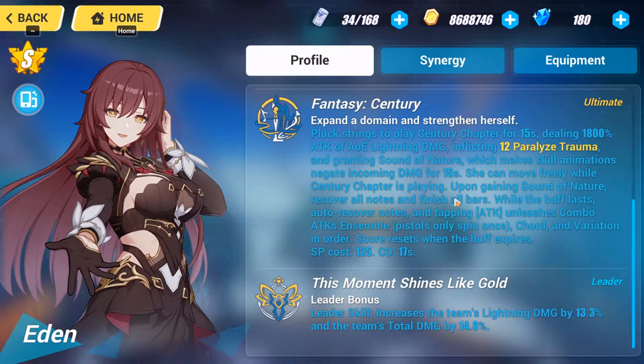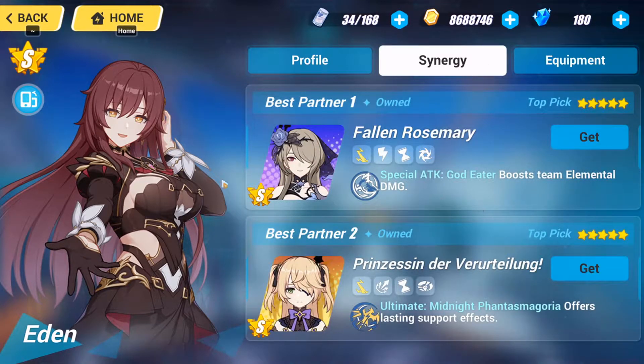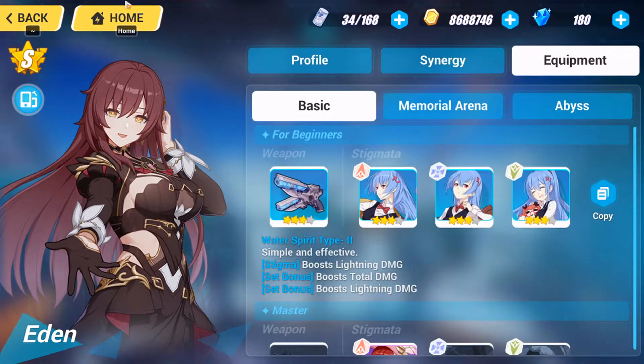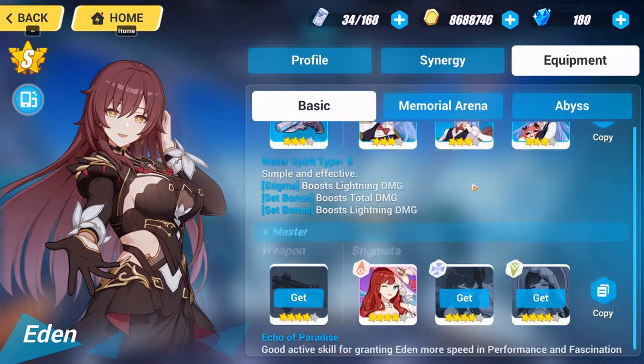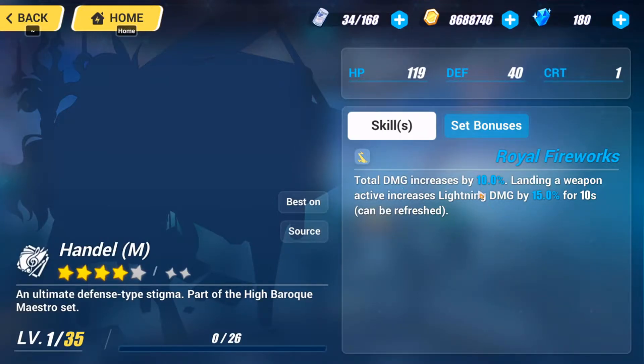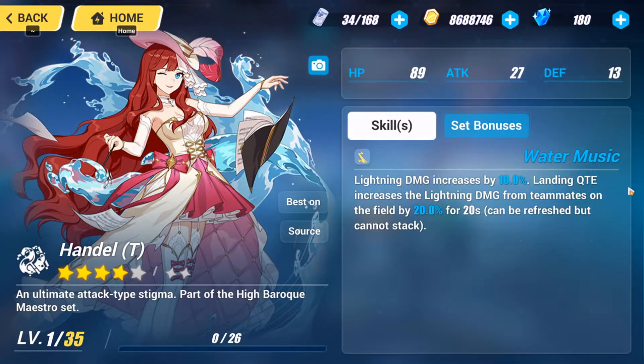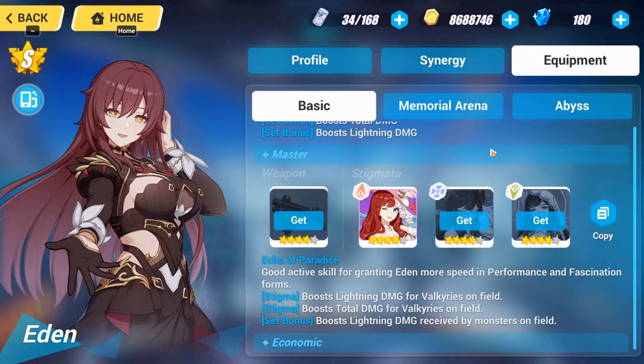Her Notes get filled up during her ultimate and while tapping attack. On combo attack, Ensemble Pistol only spins once, and the score resets when the buff expires. She's known as a DPS damage dealer, but her stigmatas kind of conflict with that role — they increase lightning damage but also boost damage for teammates, which leans more toward support.